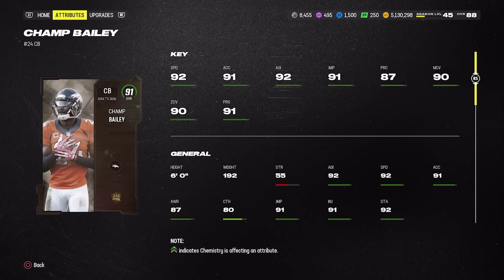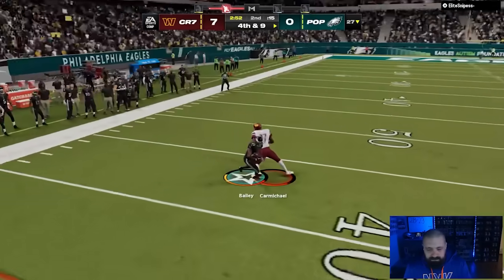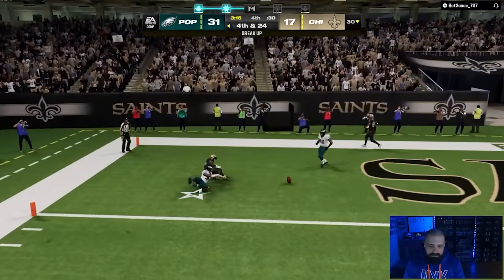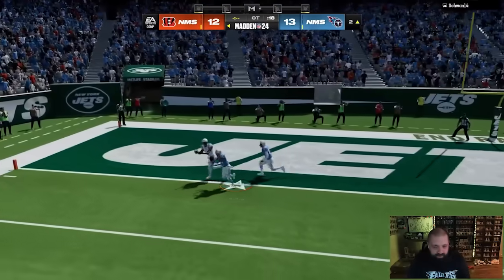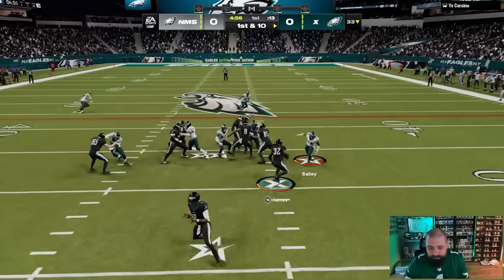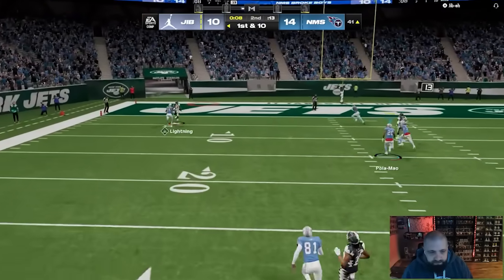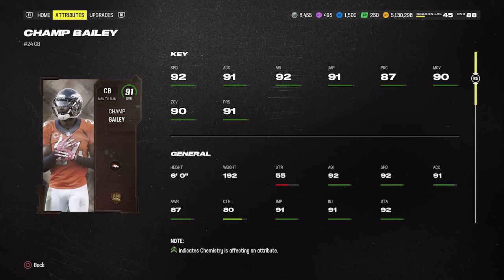At cornerback, notice the theme: All Madden cards are really inexpensive. If you're not spending a lot or are strictly No Money Spent, you can find solid 91 and 92 overall cards now that 93s and 94s are releasing. Champ Bailey is an excellent example — 130,000 coins, 92 speed, six foot even, 90 man coverage, 90 zone, 91 press, 91 jumping, with good agility and acceleration. He fits almost any scheme. Pick Artist at two AP is my recommended ability.